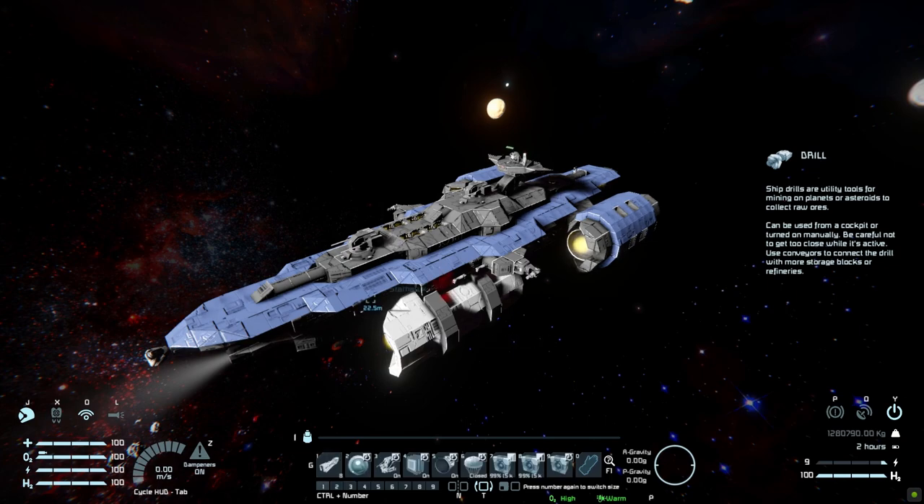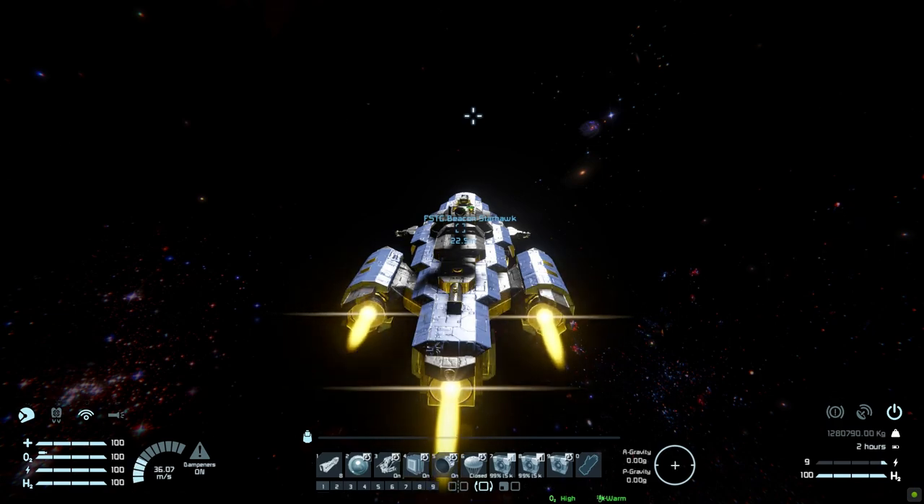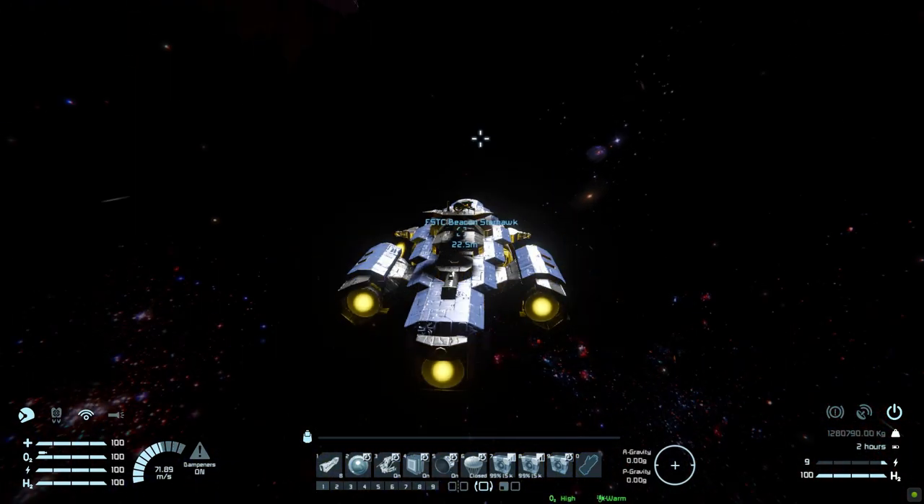Moving this thing forward, we are bloody fast thanks to the three large hydrogen thrusters at the back and the two at the front. Coming to a stop - we are very fast so there's no risk of slamming into anything when charging along at full speed. Moving left and right - some bloody good speed. Moving down, a little slower than everything else. Then moving up again, some nice speed. It's very well balanced all around and should serve you very well on any planet or off gravity.